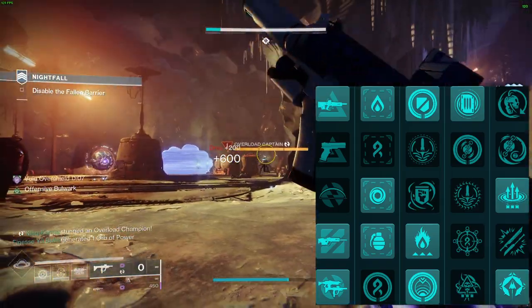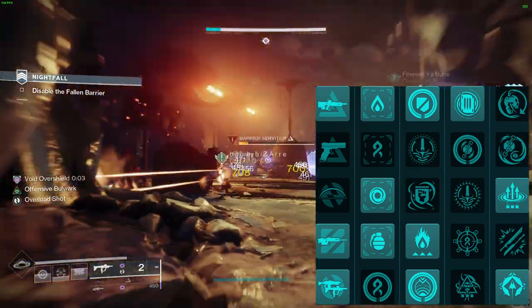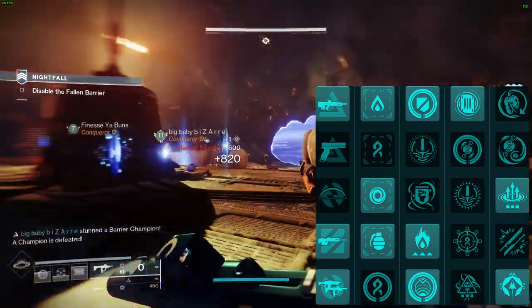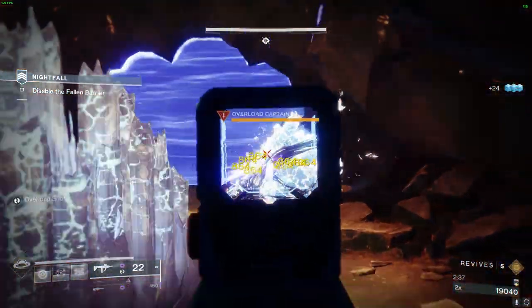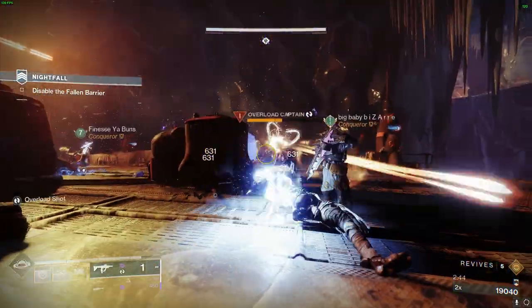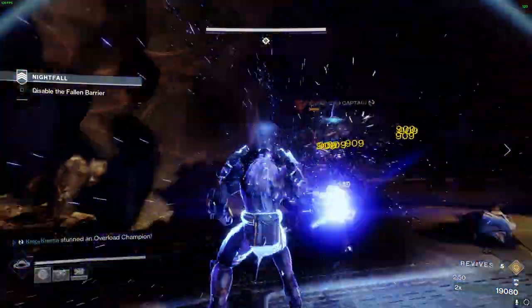Finally, in the fifth row, if you want to help your fireteam, the Prismatic Transfer mod is a great choice, granting a bonus to weapon damage for each member of your fireteam with a different subclass damage type when you cast your super. In a nutshell, this Void Titan build is an unstoppable juggernaut tailored for any Destiny activity you can imagine. Every ability, aspect, fragment, and armor mod we've chosen harmonizes beautifully to forge a lethal combination that obliterates foes in a blaze of glory.